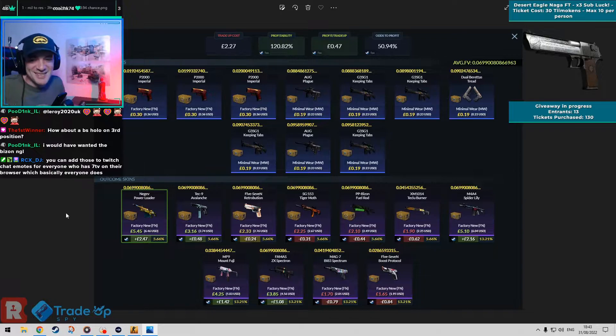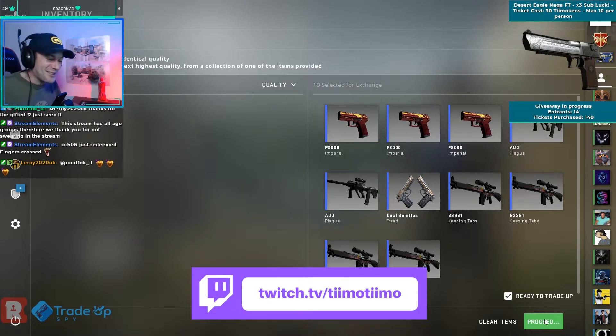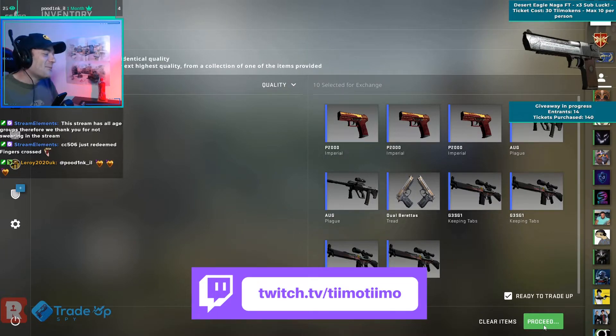Hopefully we can just avoid the ones we don't really want to see — the Spectrum and the Boost Protocol. Let's see what we land on, hopefully a profit outcome. Please, no Mag-7 Spectrum — I think that is like the worst thing we can get. So as long as we avoid that it won't be too depressing, but let's hope it's a profit.